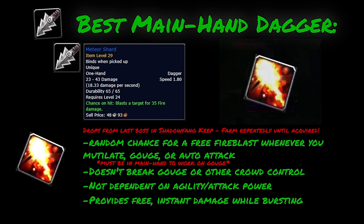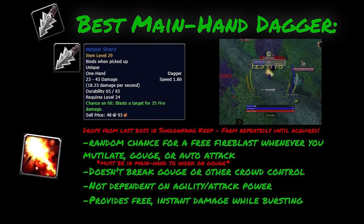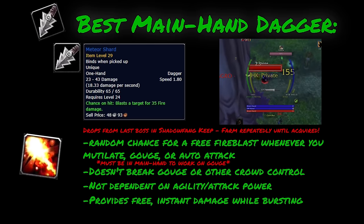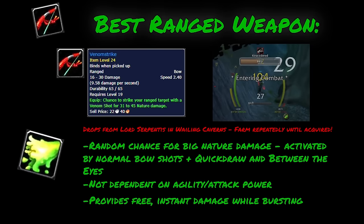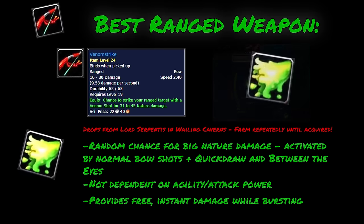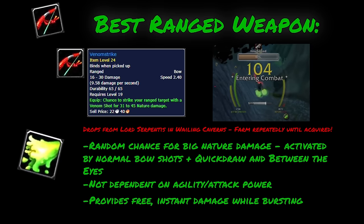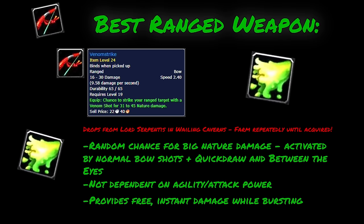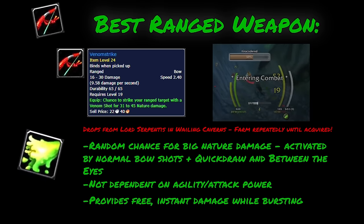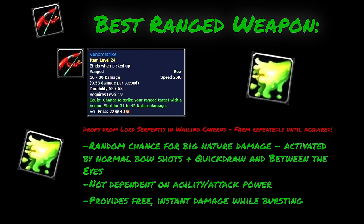The damage for Meteor Shard is not dependent on agility or attack power, which means we can put more stats into Stamina to increase our survivability against both melee and casters. When Meteor Shard's damage lines up with our burst, we can kill people very fast. The best ranged weapon for this build is Venom Strike. Venom Strike drops from Lord Serpentis in Wailing Caverns and can be farmed repeatedly until acquired. It has a random chance for big nature damage, activated by normal bow shots, Quickdraw, and Between the Eyes. Again, this damage is not dependent on agility or attack power, allowing us to stack more Stamina. When Venom Strike lines up with our burst, we can kill people very fast.